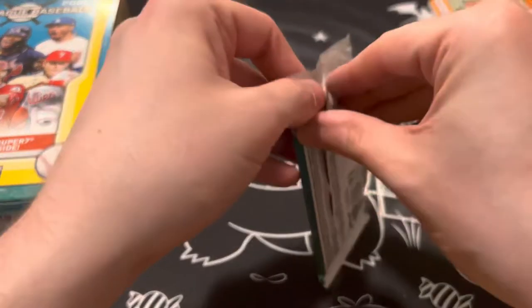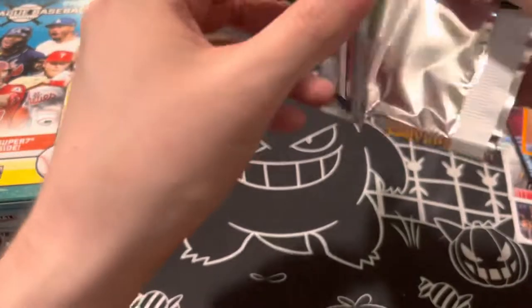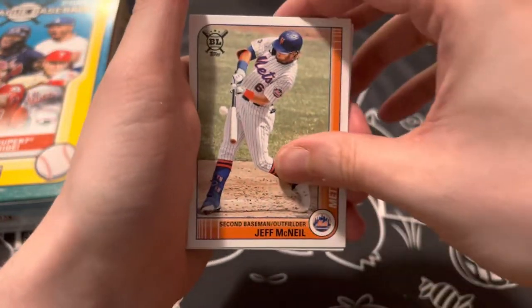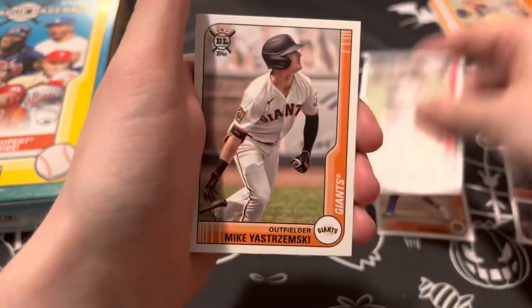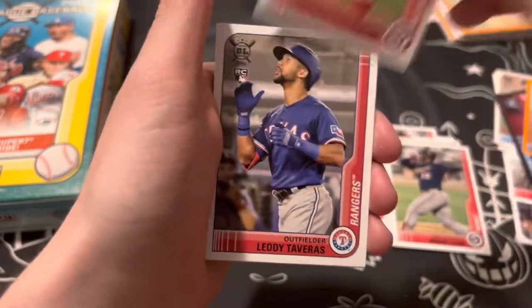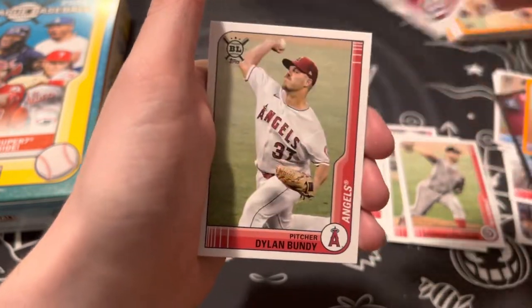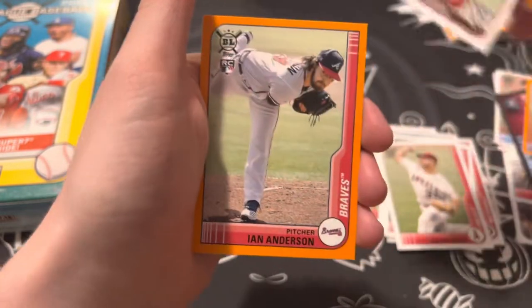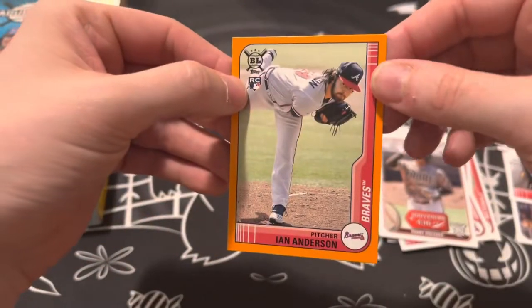Alright, last pack. Jeff McNeil, Stremski, Sale, Sanu, Strasburg, Tavares rookie, Bundy, Manny Machado Souvenirs, and an Ian Anderson orange rookie.